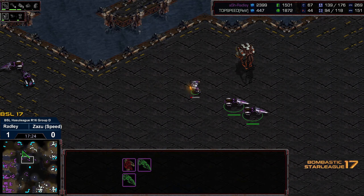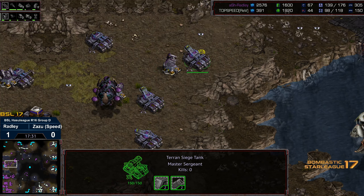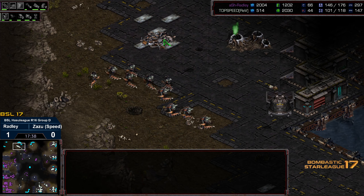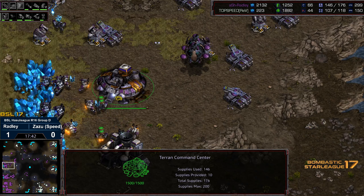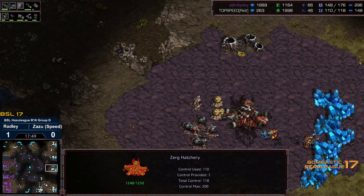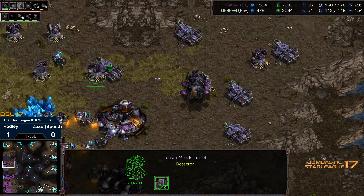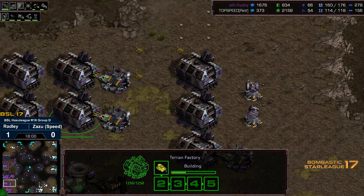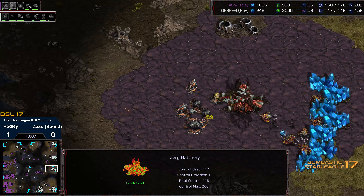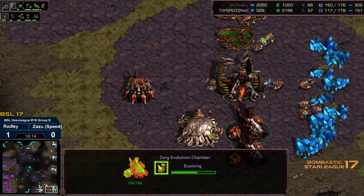I do not like the greater spire on this map — there's just too much open field in the middle for guardians to be effective. A parasite has been dropped, not sure which unit it got dropped on. Plus two weapons out, plus three weapons on the way. The upper left base is being dispatched — that's disastrous for Radley, who is now on two bases. He still has a massive supply lead but isn't being aggressive with it. Zazu has a lot of bases and his numbers are steadily increasing.